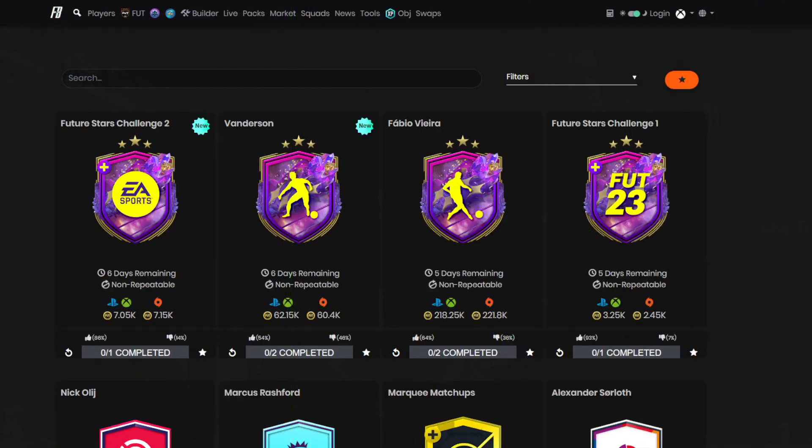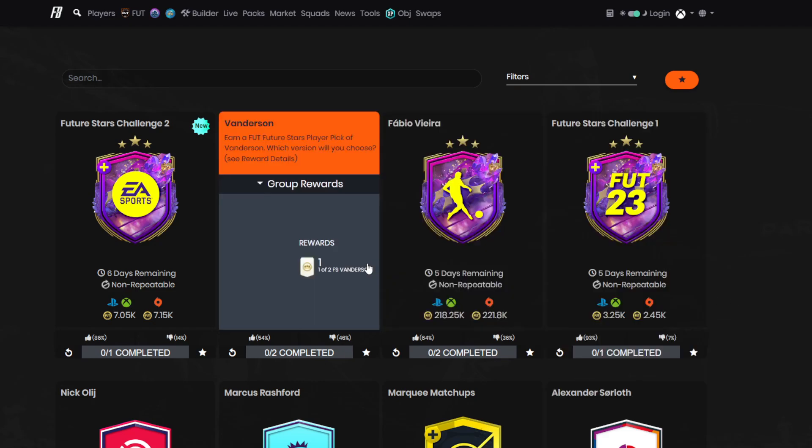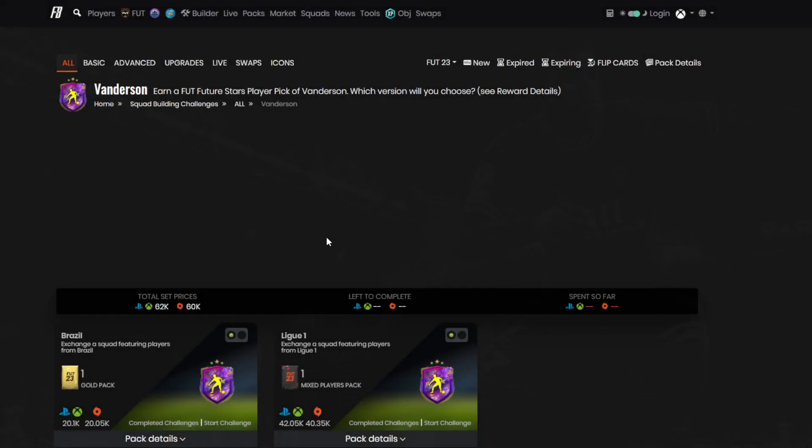Welcome back to a brand new FIFA 23 cheapest methods video. Today we've been given a player pick for the Future Stars — Van Dersen. There's a right wing and a right back version. I think the right wing card is much better, and just from briefly looking at them, the right wing one is the better option.